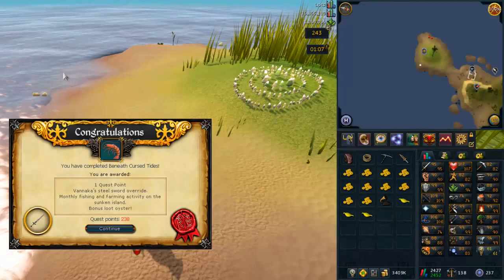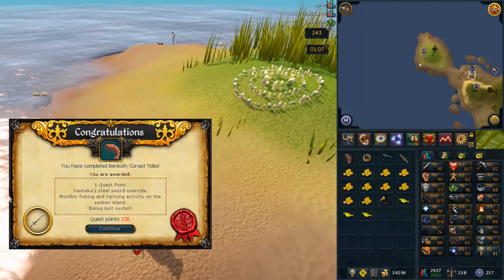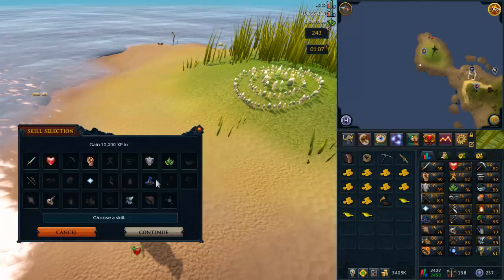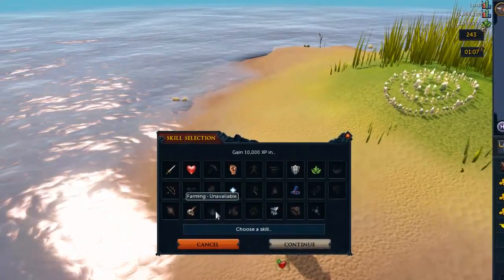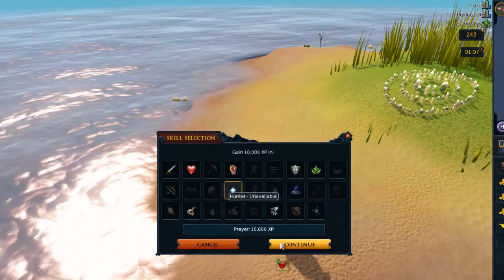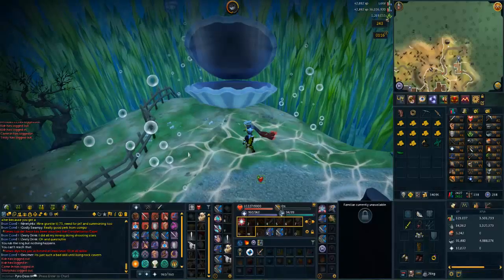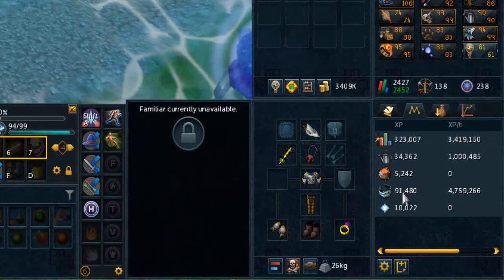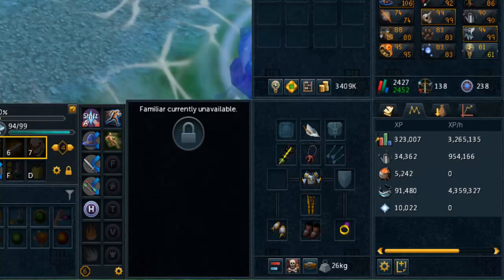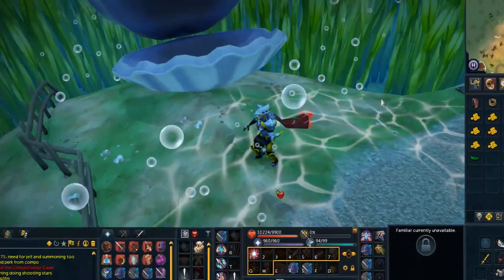Finally finished Beneath Cursed Tides - that was kind of a cool quest. So now we can finally loot the Oyster once per month. I should have done it like a few days ago so I could have done it twice. Let's see these lamps - I'll put this into prayer because that's probably the most expensive, and fishing and cooking. This is actually pretty good XP - surely we didn't get 91k just now? And 34k - plus the XP from the quest, but still that's a lot of fishing XP.